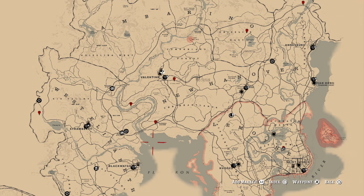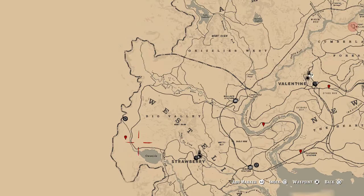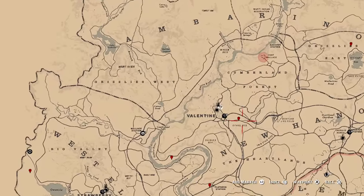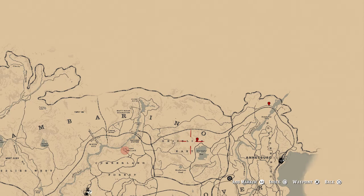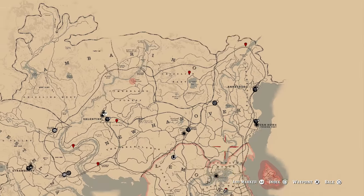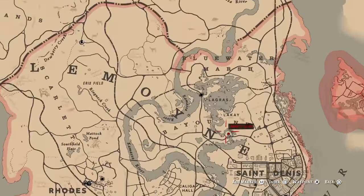Starting with the map location, I have 7 areas today where you can find berries. One is all the way over here to the west, then you've got 2 by the Dakota River, you have another one just by Valentine, just outside. We have 2 up top here, 1 in Amberino and another one right in the top corner above Ainsburg. And then we have one more down here in Limon. We're actually in Limon ourselves at the moment, so this is the one we're going to be starting with.